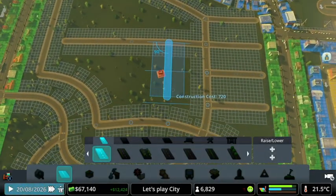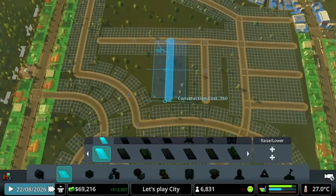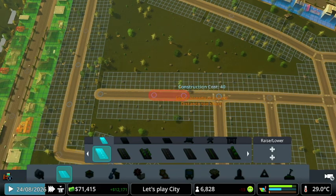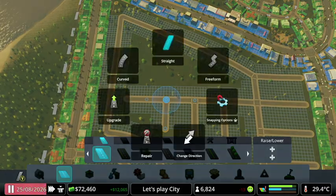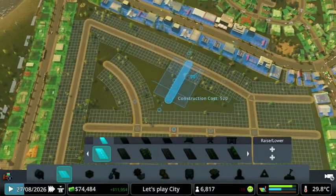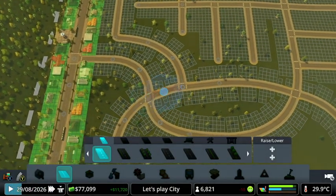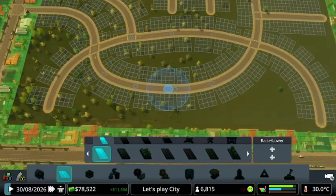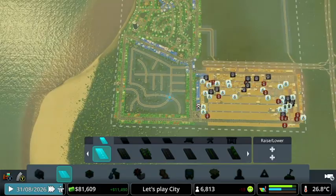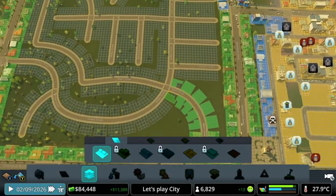Yeah, we'll just do some good old-fashioned straight lines. And here we'll do a little curve. That's good — and maybe a curve here. It really makes all these ones small but I'll just keep it like that. That looks pretty good. People are not happy that I'm not placing houses. Let's get this filled in as fast as possible.